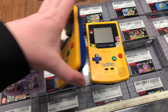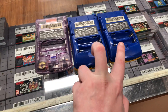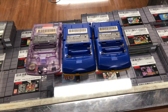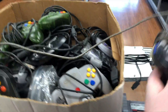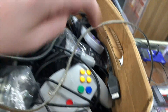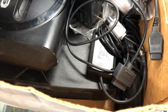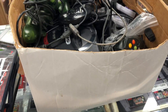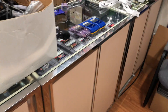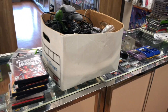The only unfortunate thing is none of the Game Boys have their battery covers. We do have battery covers we could put on, but they won't be the matching blue, so I'll have to order some. There's also a bunch of controllers — two green Xbox ones, two Super Nintendo, an N64, a Sega Genesis Model 1, and an original Xbox, plus cables. It's a little dusty but pretty cool stuff overall. The Game Boys are the coolest thing, and Resident Evil 2 is also great.